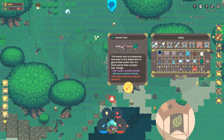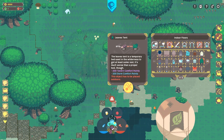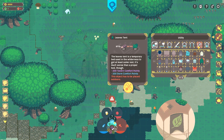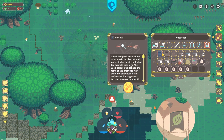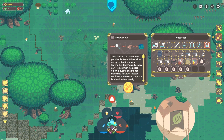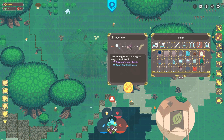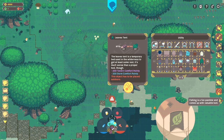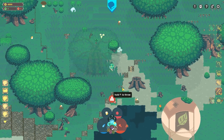Tools, I think — let's see if there's a fishing rod available. Leaves tent, hawker post — utility, color, production. Malt box, sawmill, compost bin, rain barrel, stone, orchard. I need a fishing pole — oh wait, we do have a fishing pole already. Fishing is a fun pastime. We got a fishing pole! Hold to throw. Where do we fish? Can we fish right here? WASD to reel in.